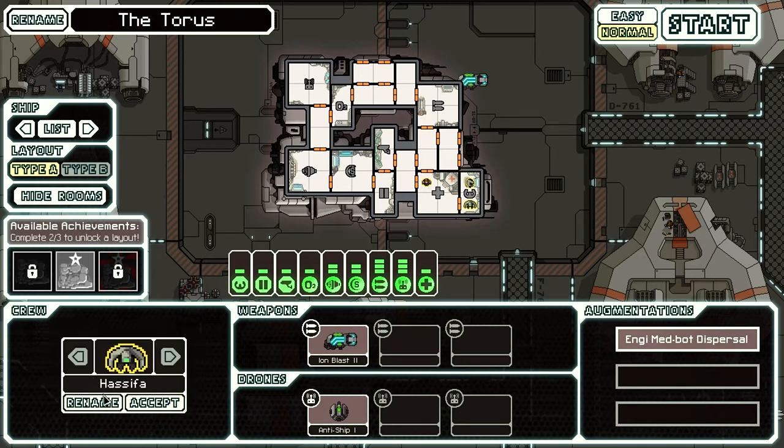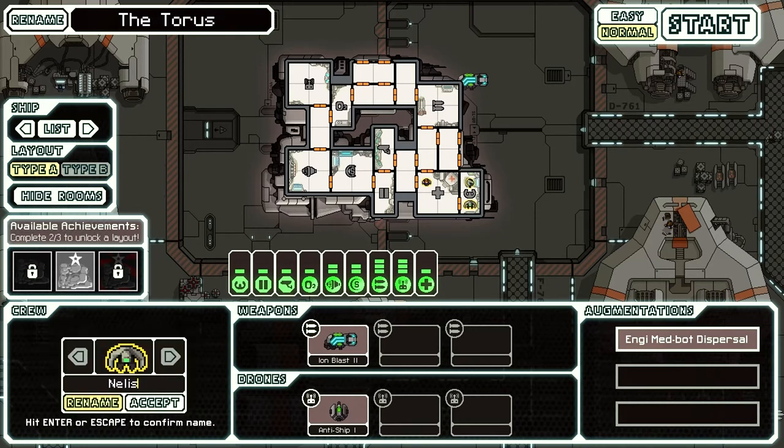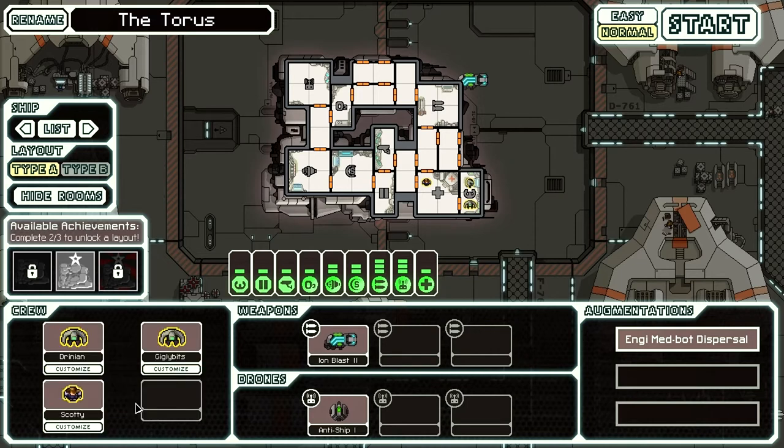Let's name our crew. The pilot is going to be Drinient, obviously. Let's rename my right-hand man. This is going to be Jiggly Bits, because I think it's a funny name. And our human will be named Scotty. Scotty will be our engine's pilot, or this guy right here.